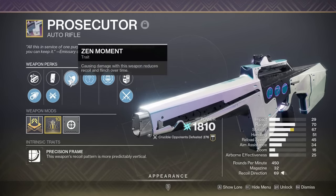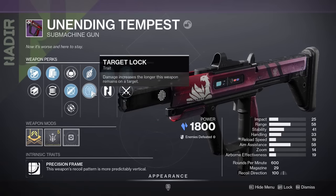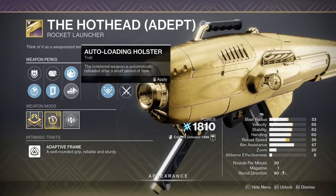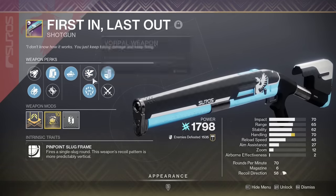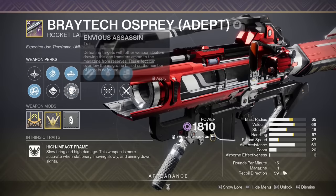This is a god roll, a weapon with the best perks possible, but some weapons can actually get super god rolls. Certain weapons can get double perks, which means you'll have an easier time getting the god roll, and you have a chance of getting the god roll with extra perks that are amazing too — perks that you can swap to depending on the situation.